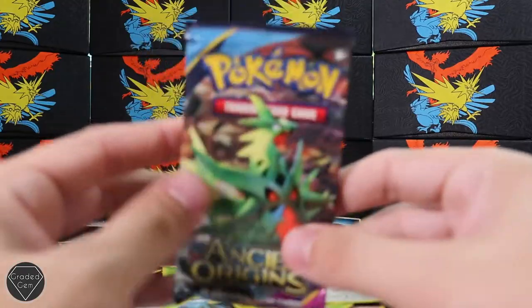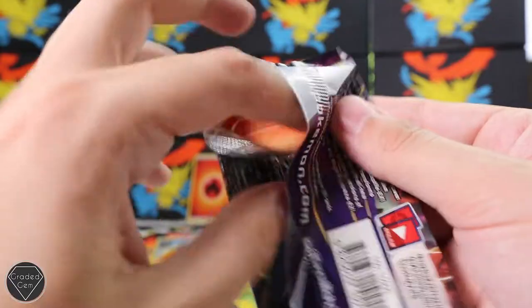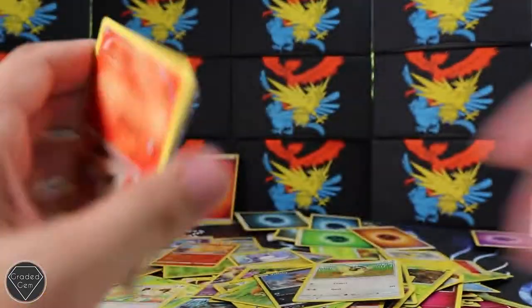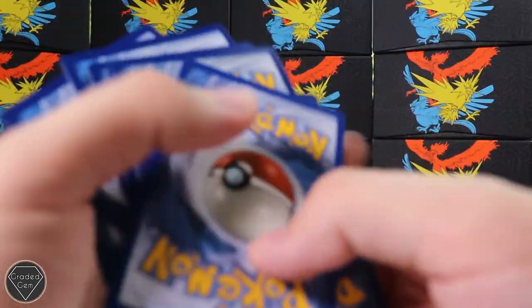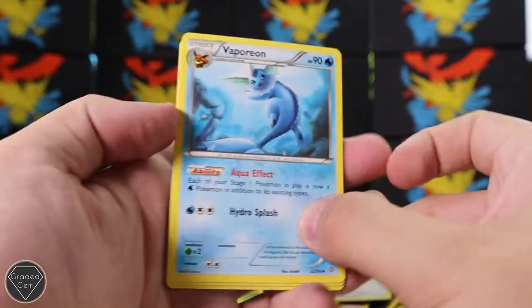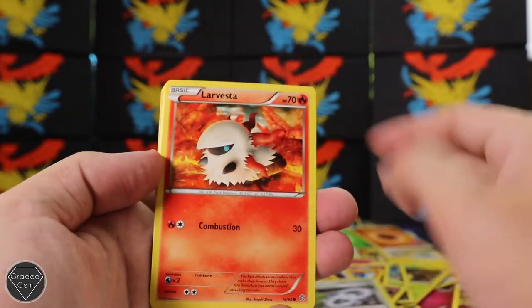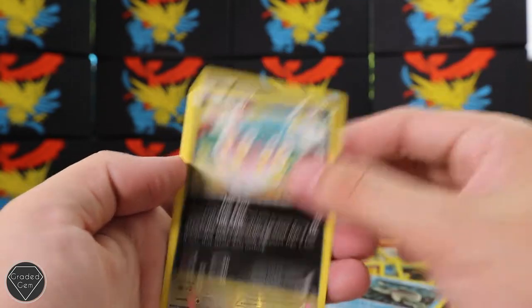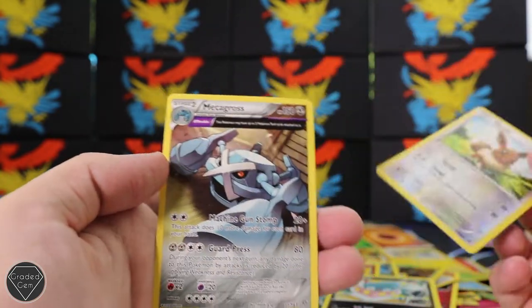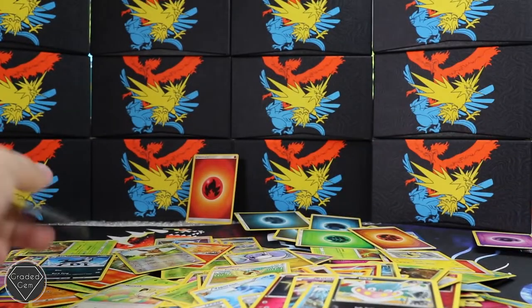We're going to go for another Ancient Origins pack because I want to see if I can get another of those Full Art EX cards. Code card - it's upside down, you'll deal with it, QR codes aren't biased to gravity. We've got a Vaporeon card, Clawitzer, Tyranitar Spirit Link, Larvesta, Ralts, Baltoy, Inkay, Eevee reverse. On the back a kind of weird rare Metagross in that card art style I really like.